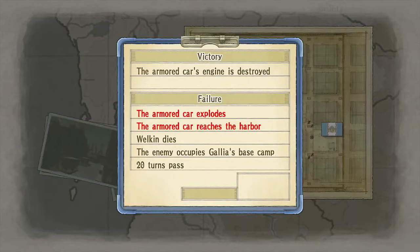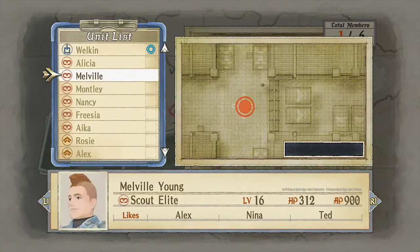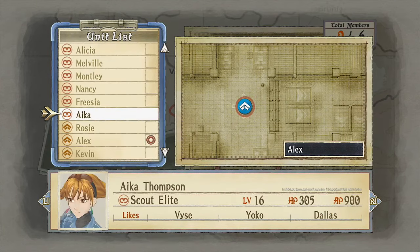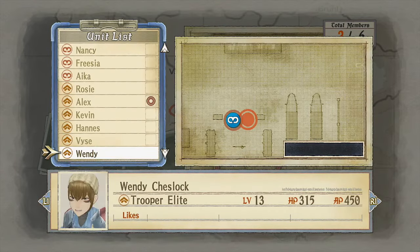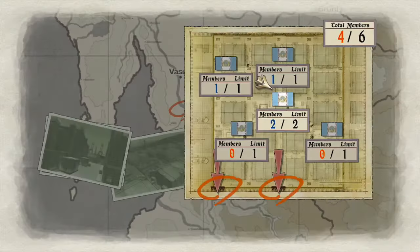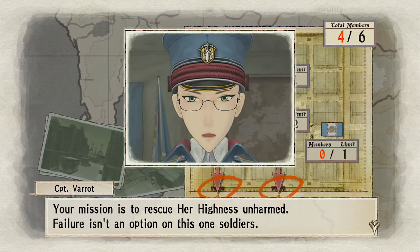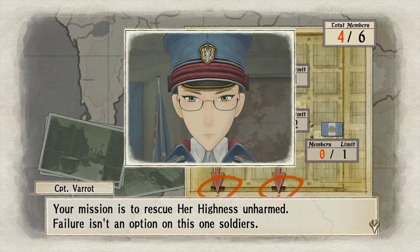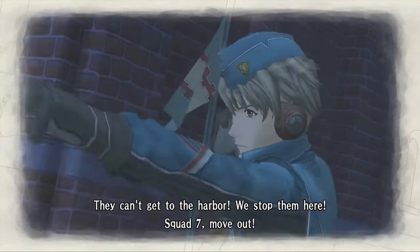Even more fail objectives — five of them! Alright, first thing we want to do is put a Shock Trooper right here. We can just put Alicia here, Largo here, and that's it. Your mission is to rescue Her Highness unharmed. Failure isn't an option on this one, soldiers. They can't get to the harbor — we stop them here! Squad seven, move out!